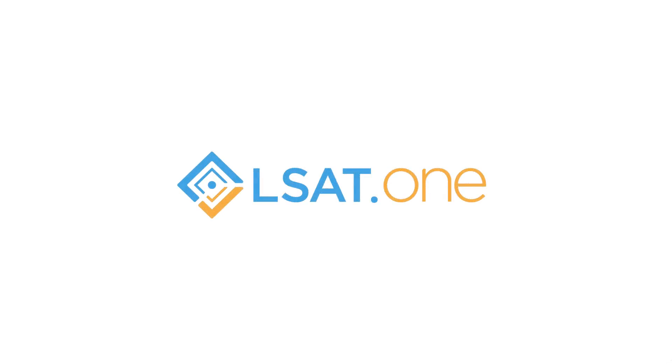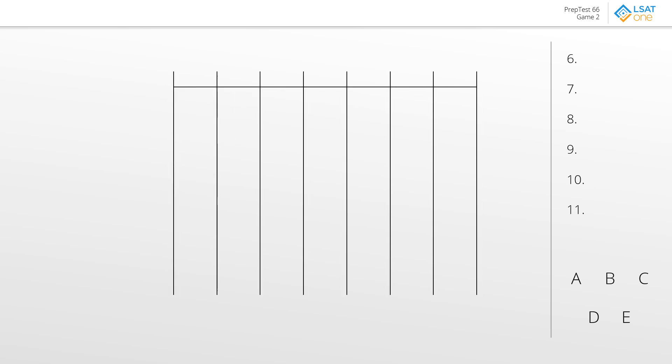All right, so for this game, it looks like we have at its core just a straight sequencing game. We have seven positions to work with, so we'll line that up accordingly. The elements themselves — we have an O, a P, two R's — and this is where the curveball comes in, so we have to worry about two restaurants. Otherwise, we also have S, T, and V.